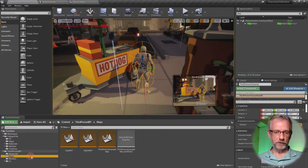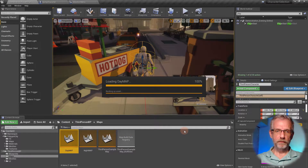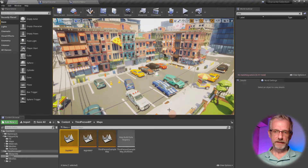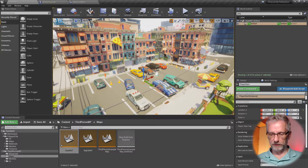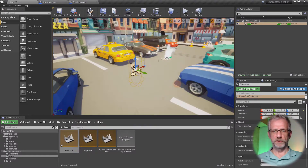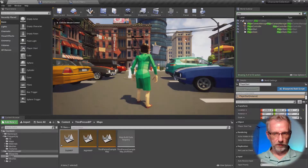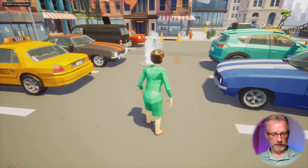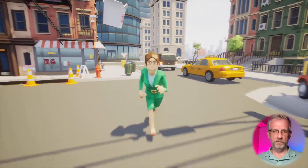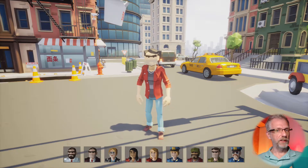I'm going to go back into my maps folder and do the same on my day map - save selected, good idea. I'll grab another player start and put it in a good position. Press F to focus in on that and check it's a good start position. Only when you have a player start in your level can you hit the play key and actually play the level.